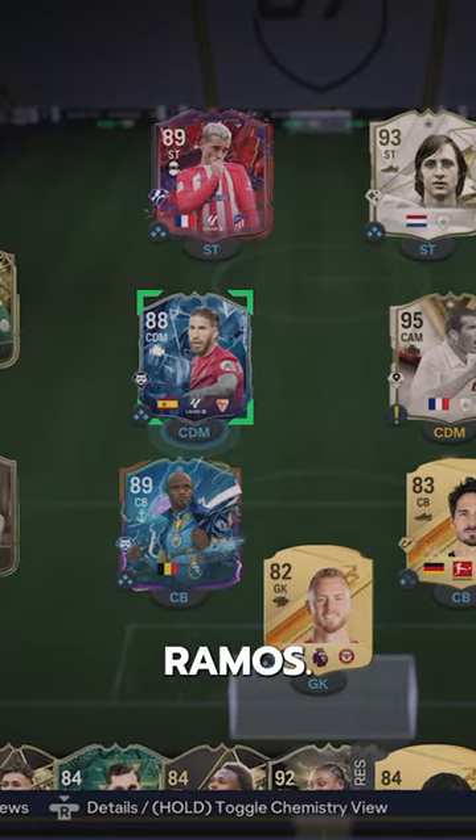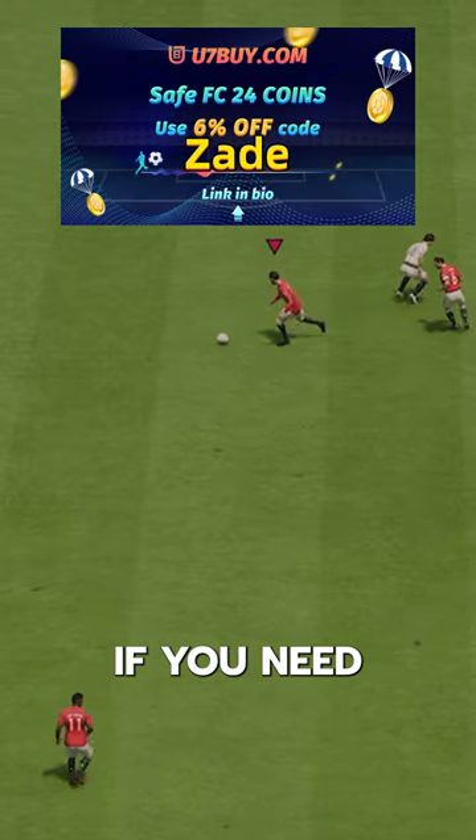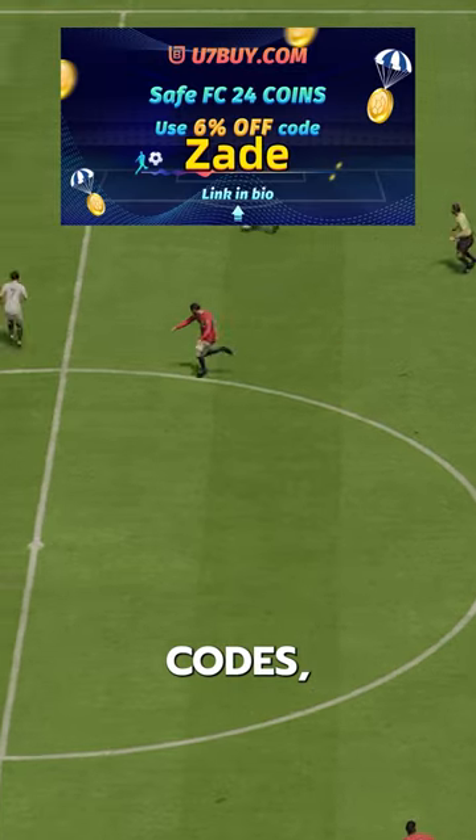We've got Versus Ice Sergio Ramos. Ramos goes for 730,000 coins on the transfer market. If you need FC24 coins, check U7Buy — code Zayde for 6% off.